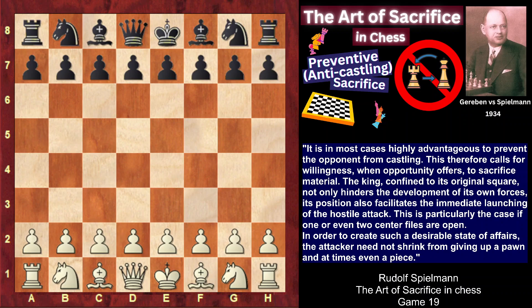Castling is a very important move as it secures the king and establishes communication between the rooks, which in turn provides for the central development of all forces. A preventive sacrifice prevents the opponent from castling and aims at an early attack on the king. This kind of sacrifice is always active and requires energetic play. As Spielmann puts it, coercive pressure must be exerted on the opponent, and this game is a great example of such energetic play.